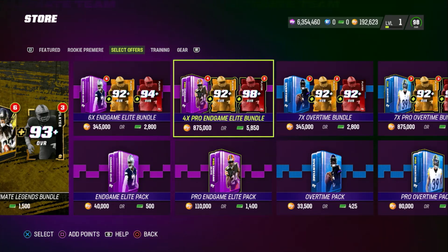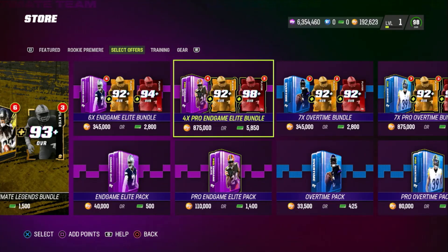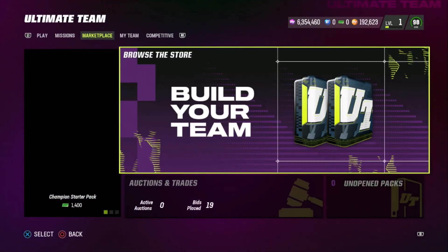Go to the four-times pro in-game elite bundle. I obviously don't have enough right now, but you're going to buy that. You're going to get four of these pro in-game elites, which pretty much guarantee at least one 95-plus — most of the time you get two 98-pluses with chances of golden tickets — and you get a 92-plus redux which could be a golden ticket or a gold 99 player. Do that over and over again, start off by getting enough to do one bundle.